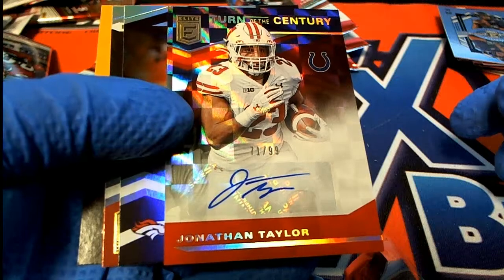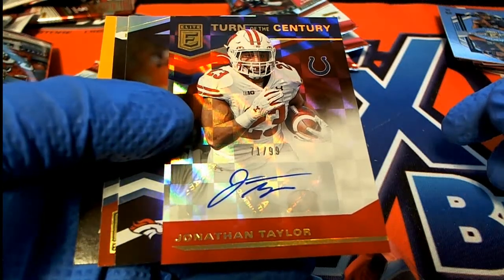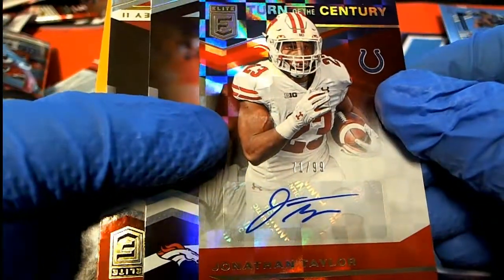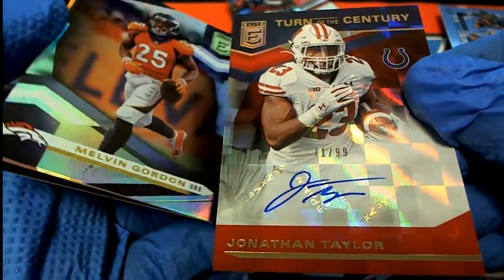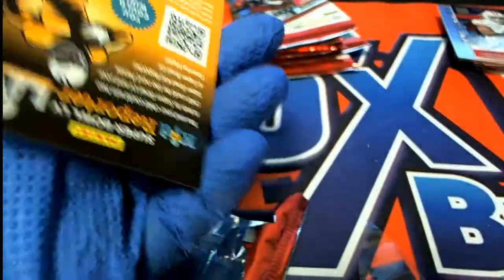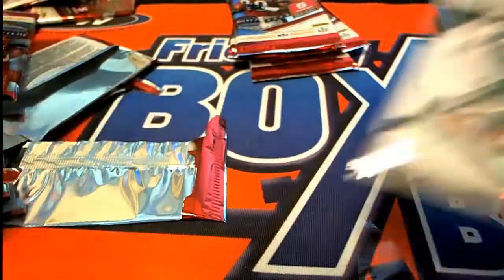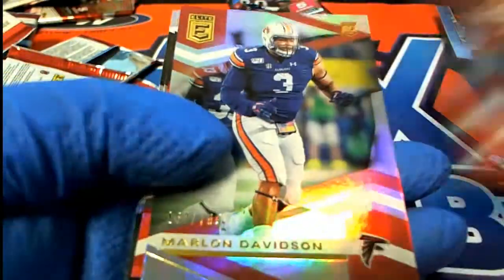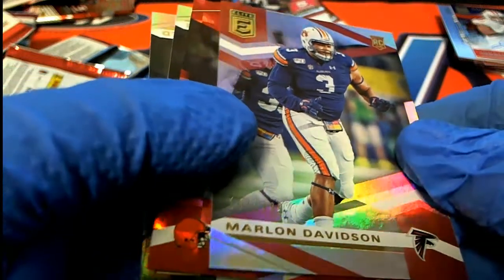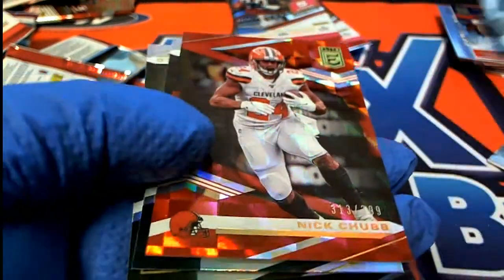Jonathan Taylor for the Colts! Nice hit of the box break - this is the final hit. That's really good man. They say he's gonna win the job probably right away. He's gonna get a lot of carries his rookie year - he could be one of those guys that just runs away with Rookie of the Year as a dark horse, cause he's gonna get all that opportunity. That's a really good rookie auto to get, numbered to 99, for George. Way to go George!